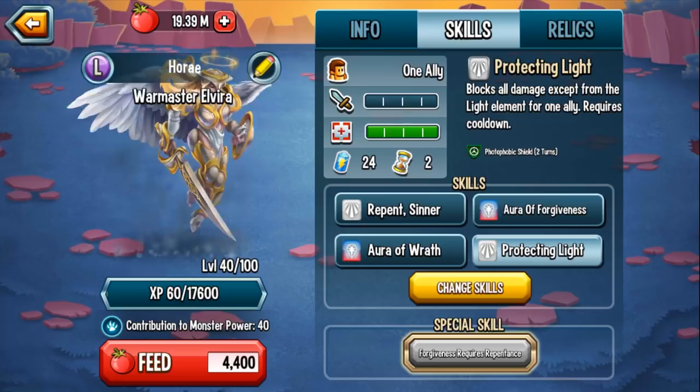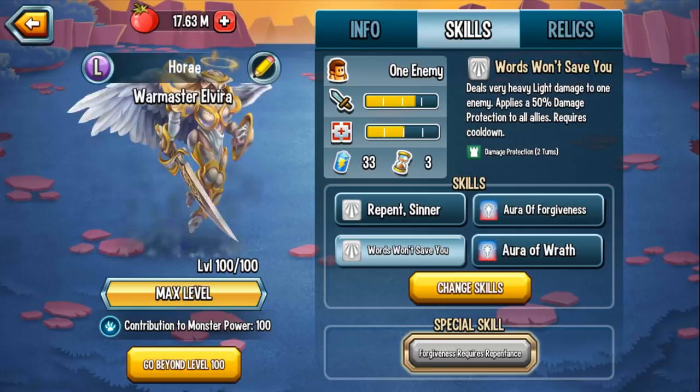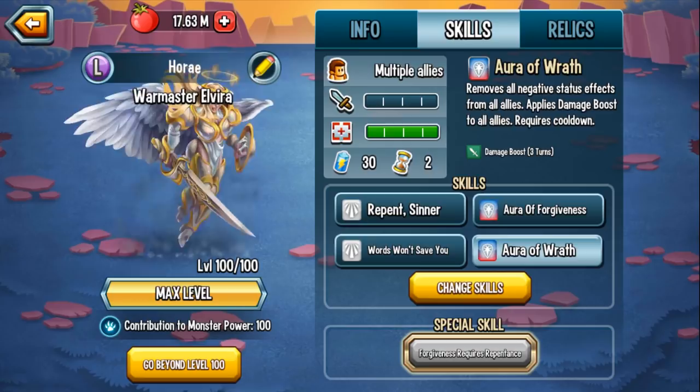I went ahead and leveled up Elvira to level 100, but I'm not entirely sure what her best skill set is. Right now I'm running Repent Sinner for massive light damage with sunburn, Aura of Forgiveness which removes negative effects and heals by 50%, Words Won't Save You which applies 50% protection to all allies, and Aura of Wrath for damage boost plus clearing negative effects. Her ultimate deals insane light damage to all enemies, removes positive effects from all enemies, and applies mega stun to all enemies.